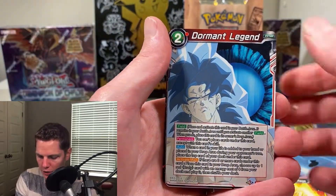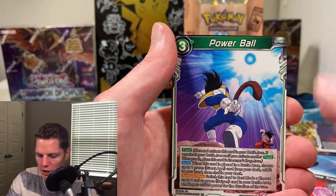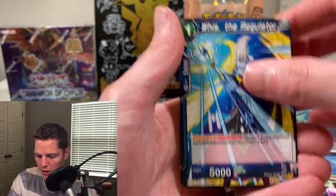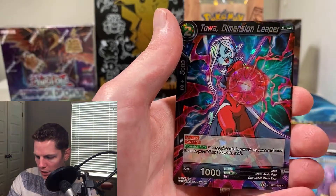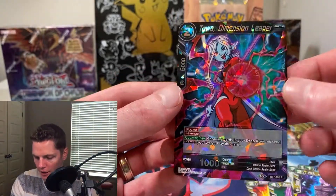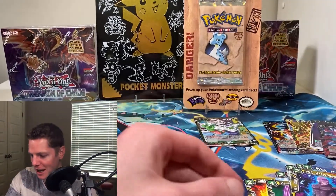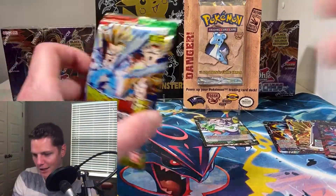Kaba Undisguised Rage, Dormant Legend Zamasu, Trunks, Time Transmission G, Powerball, Natati Village Monster, Time Skip Hit, Wisk the Regulator, Wilderness Training Sun Gohan, Hit After Image Master, and another regular Rare. I think our luck has run out — we're going to start doing just regular Rares now. Can't be getting Super Rares in every pack.